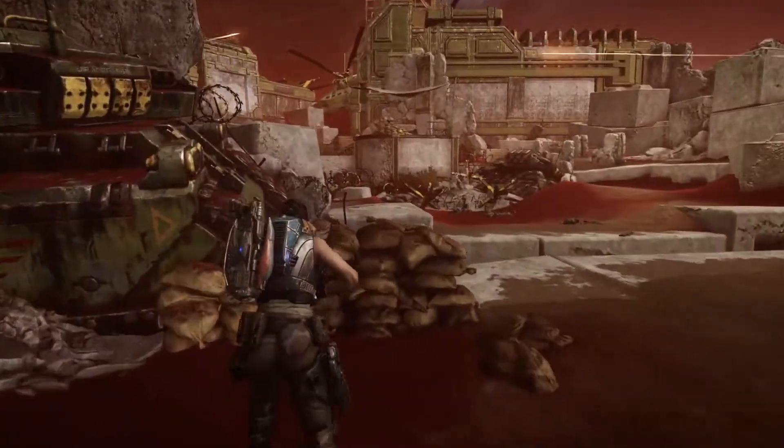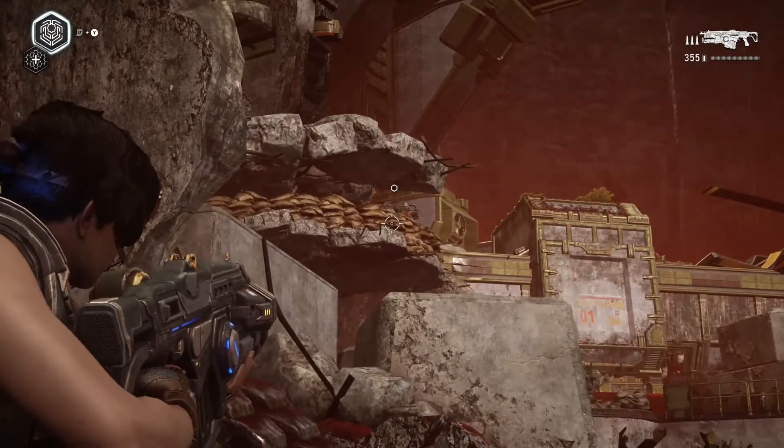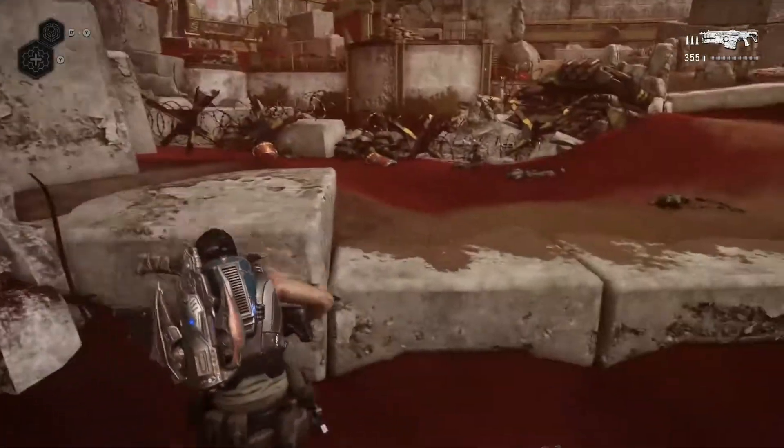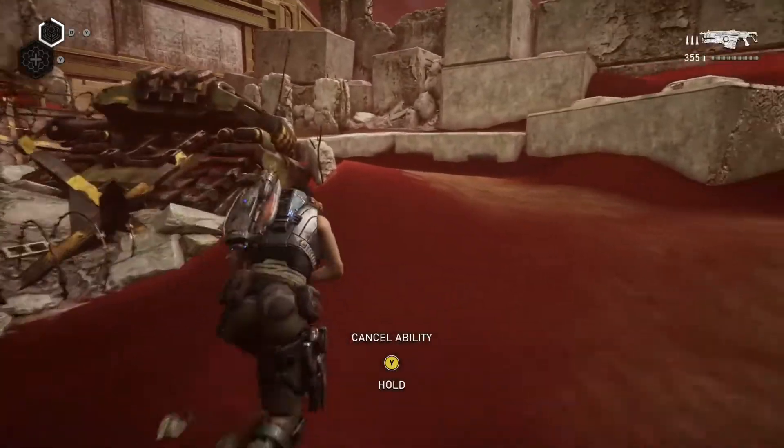It's better to try to do what you can from a distance first. If you have the GL Lancer you may want to use your grenades on the two turret positions — that would probably speed things up.